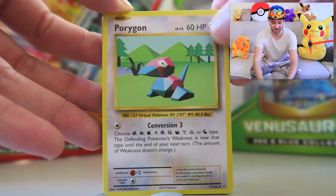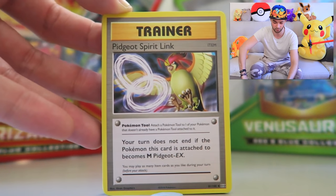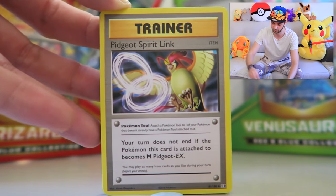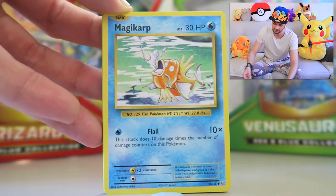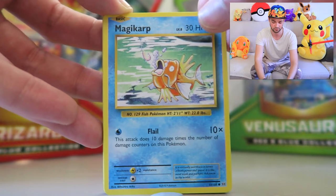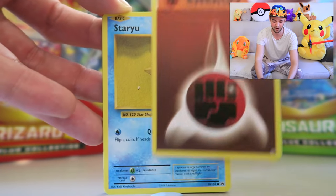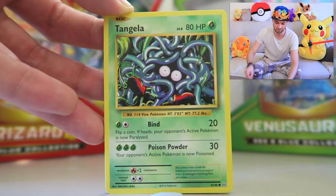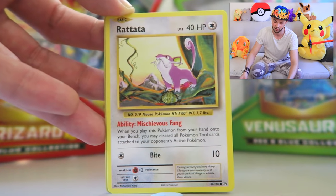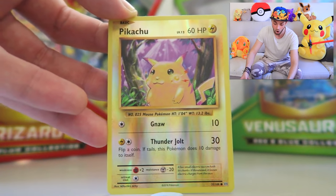Starting off, our first pack kicked off with a Porygon. Another Pidgeot Spirit Link — I would love the Pidgeot EX card. Metapod coming again, but we've got the holo version so we don't need you. Another Magikarp — that's our third or fourth. Fighting Energy type. Another Staryu — Misty is having a lot of fun with her cards today. Tangela, another Rattata. We can use you for candies I guess.